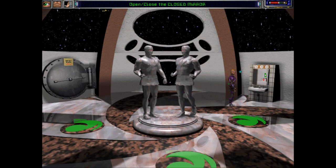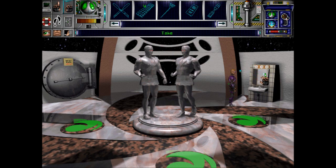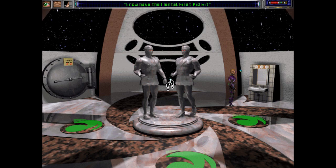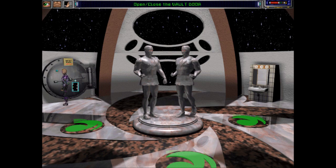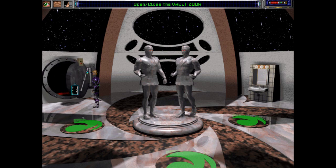We open the mirror. Inside is a sleepy syrup bottle and some medicine — a mental first aid kit. We can use that to restore ourselves should we become too chaotic. Now that we have the Dreamcatcher, we can safely open the vault. Because if we don't, we actually just start getting more chaotic. And down we go.